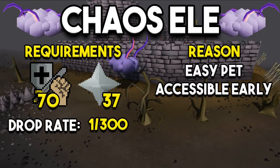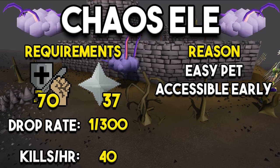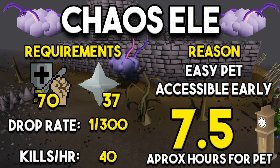The drop rate of the Chaos Ellie pet is 1 in 300 and overall the kills per hour is about 40, though it could be higher or lower depending on your level. That ends up being about seven and a half hours approximately for the pet. It could be higher or lower depending on your RNG — it might take you 1000 kills or it might take you 10. But seven and a half hours for a nice little boss pet isn't too bad at all, especially compared to some of the others on this list.